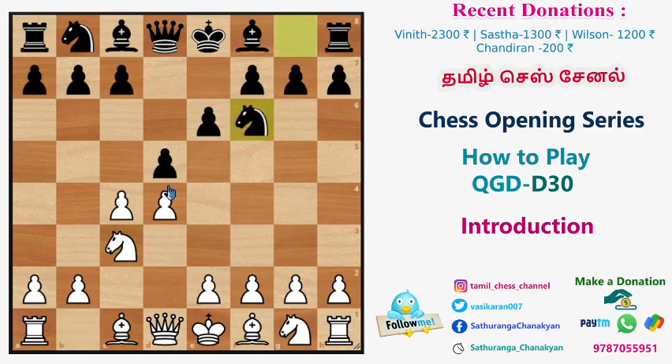Nf6 is a very classical idea. There are three variations. If you look at this as a white player: C captures D5 — this is the exchange variation. It is very simple.